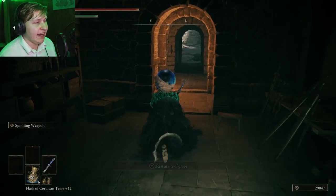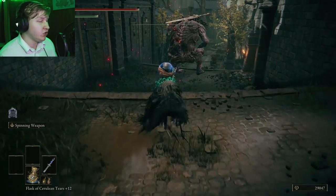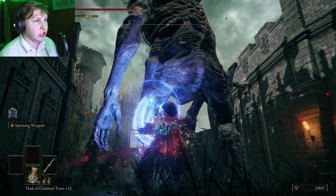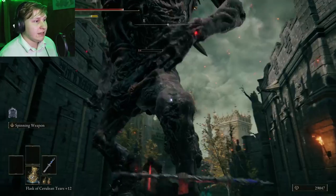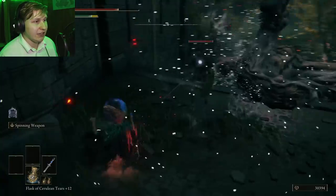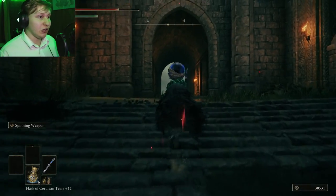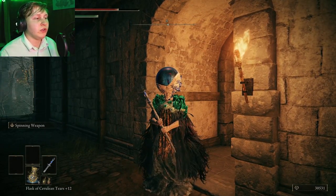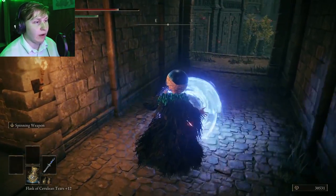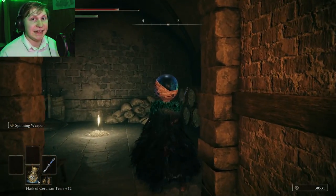It's one of the few scepters in the game able to out-DPS the Academy Glintstone Staff, which is pretty incredible because you usually equip that for the majority of the game. You can clear targets like this giant in just a couple of hits with the spinning weapon. We're dealing around 700 total damage with each little swing — a stupid amount of damage for an Intelligence-based item up close. Because it's a scepter, most people expect you to cast magic, but if they get up close, you can start spinning the weapon, which will catch them off guard.